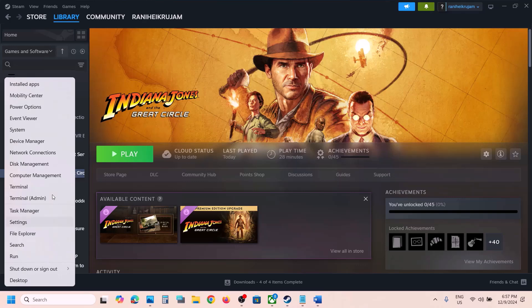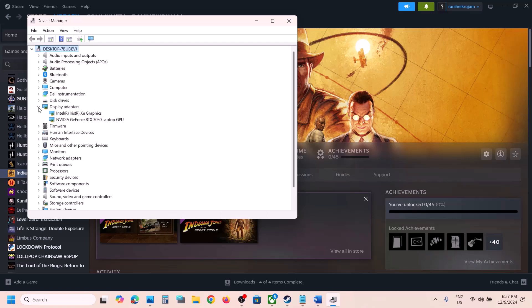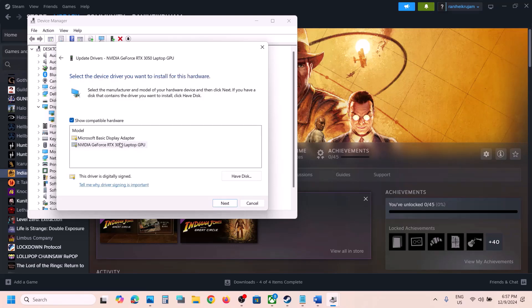Right-click on the Start menu and then go to Device Manager, then expand Display Adapters. Select your graphics card — whether it's AMD or Nvidia — and then click on Update Driver. Click on Browse my computer for drivers, then click on Let me pick from a list of available drivers on my computer. Select your graphics card and then click Next.